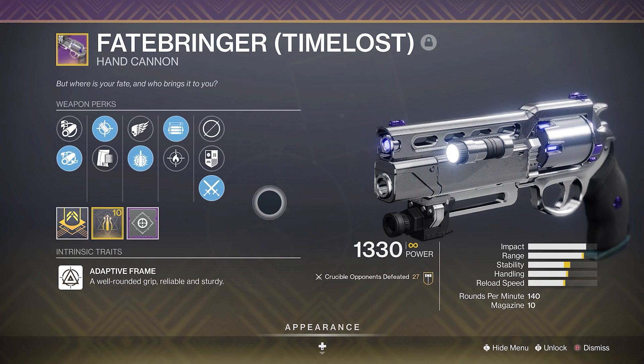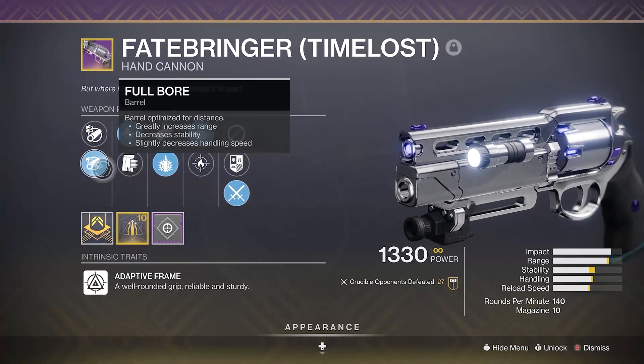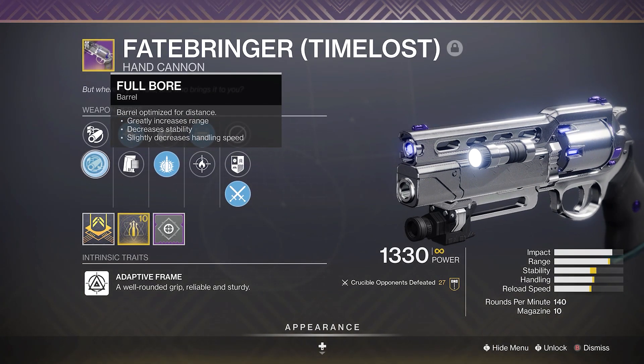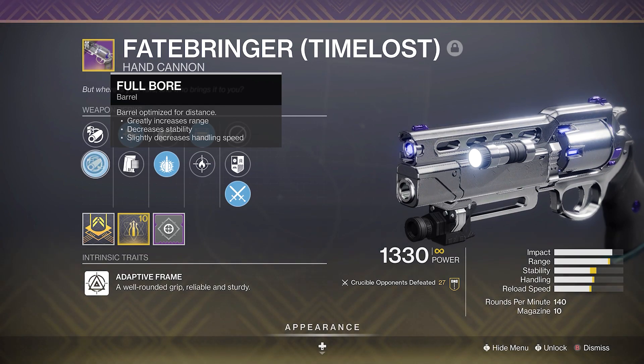The one thing I would absolutely love to change about this Fatebringer is I'd much rather have either small bore or corset rifling than full bore. I know some of you guys are going to call me crazy for that because full bore has that greatly increased range, but a lot of people overlook that stability is an important stat on your hand cannon, and you want to hit around 68 on a 140. This roll right here only has 61, which isn't bad by any means, but small bore or corset would easily put me into that 68 range, which is really, really good.